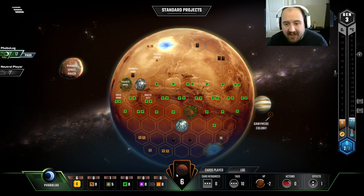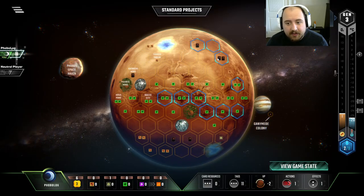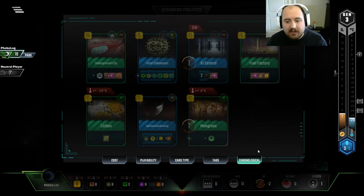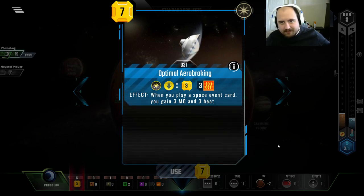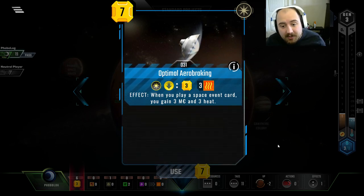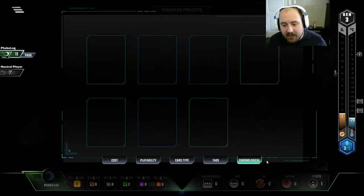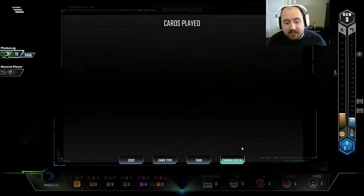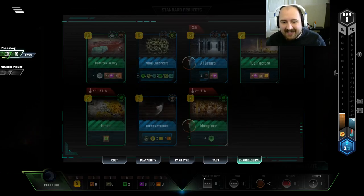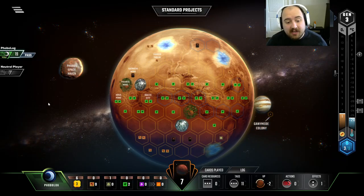What we're going to do is spend $7 to Flood for 2 Titanium. That Titanium is worth $8. And that will allow us to Tow a Comet. Maybe I should be waiting for optimal arrow breaking — a money back and heat back on space events. I knew the game was going to be cooked. It's my own fault for having played 1, 2, and 3 space events.